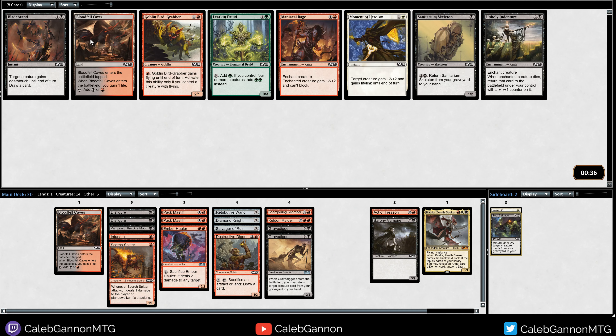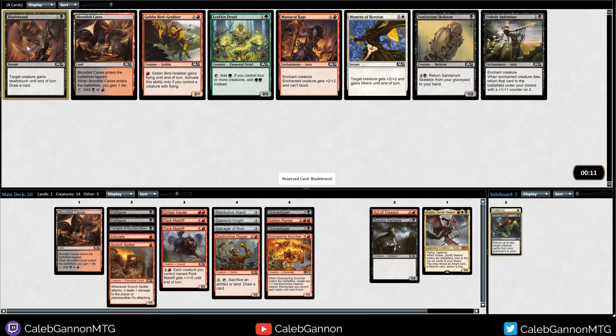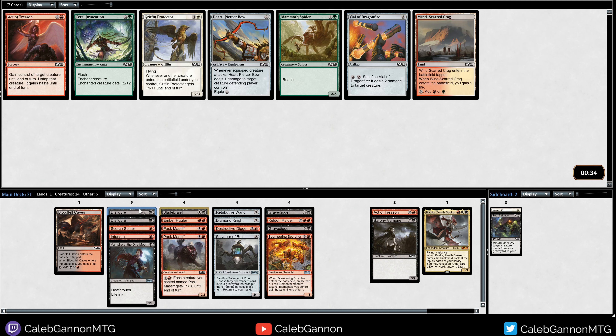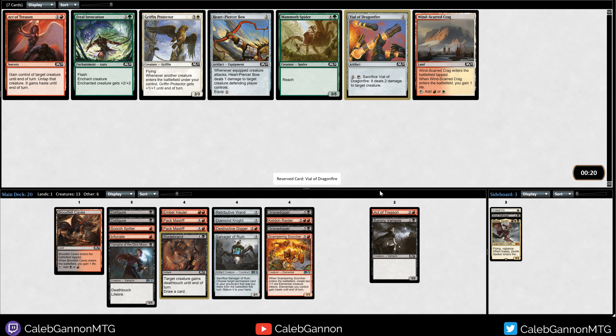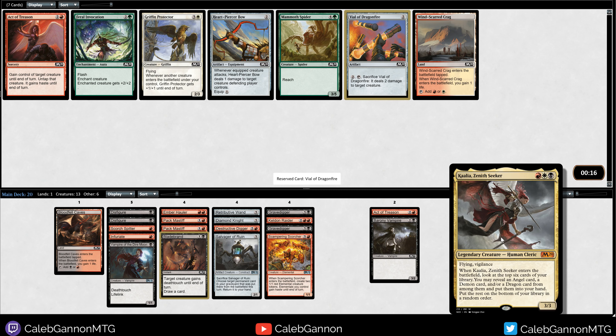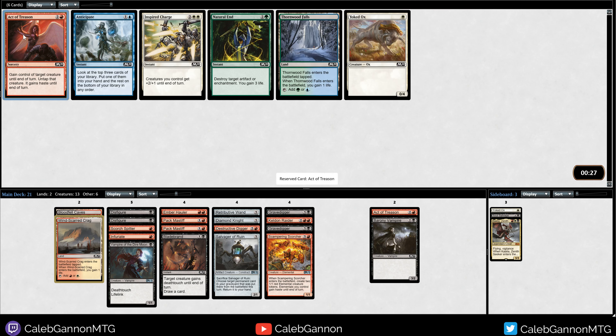We're definitely in the right lane. We can take Bladebrand - it goes really well and I value it really highly. I don't really have any sac outlets for Sanitarium Skeleton - that card's okay. I kind of want all of these but I feel like I want Bladebrand the most, because we seem to have a lot of one drops and Deathtouch is important. We have Disfigure to kill the small creatures and then Bladebrand to kill the big creatures. Then we could take Vile - I could take Windscarred Krag and try to splash Kallia but I don't really see us playing dragons, angels, or demons in our deck.